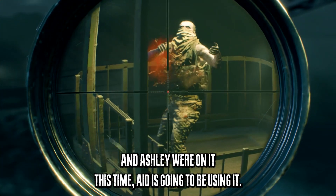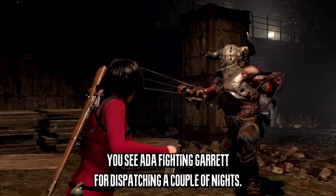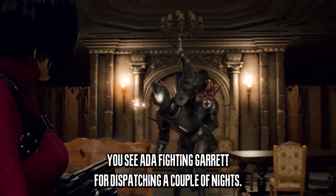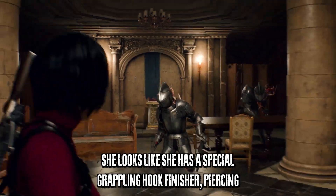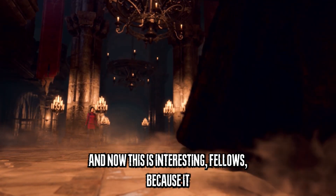This is the little elevator section that was in the original, although Leon and Ashley were on it — this time Ada is going to be using it. This looks like the military island. You see Ada fighting Girador, dispatching a couple of knights, and she looks like she has a special grappling hook finisher where she can grapple and kick enemies.